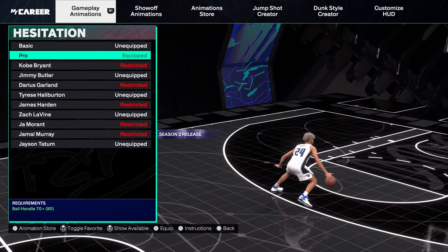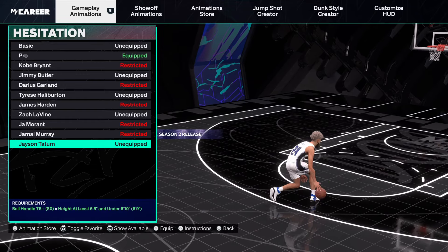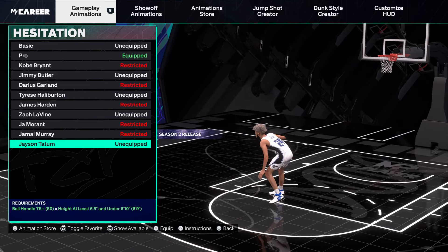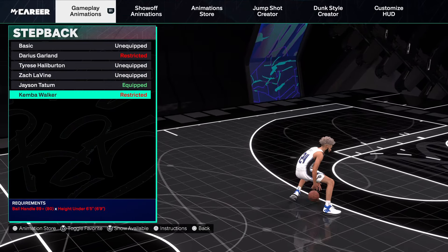Tatum looks pretty valid for spin as well — I don't remember trying it out in detail, but it looks good. If you want to try it out, go for it. Step back is also Tatum — Tatum is like a mini Zach Levine for step back.